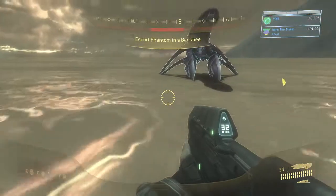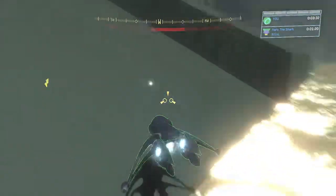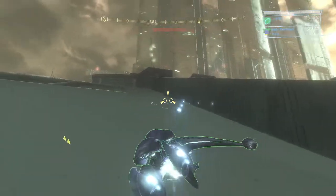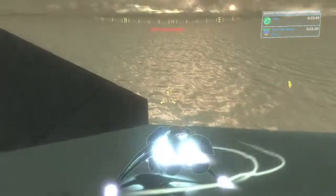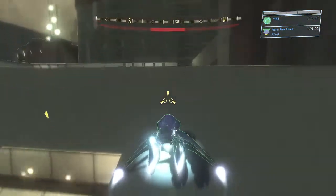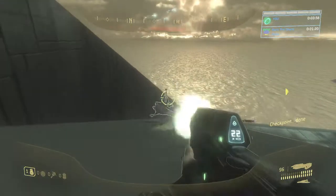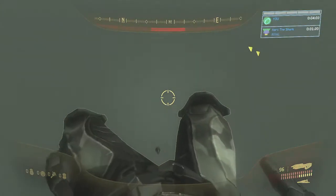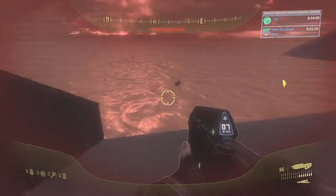Now once you're out of the barrier and your Banshee's out of the barrier, you're gonna wanna head over here. I will say though — if you enter your Banshee over here, it will push you back up to the barrier right over here, and you do not want that. If the barrier pushes you back like this, just go back, do the trick again, and then you should be good. And this is what it looks like if you do mess up on the trick — you will get stuck in that one-pixel barrier.